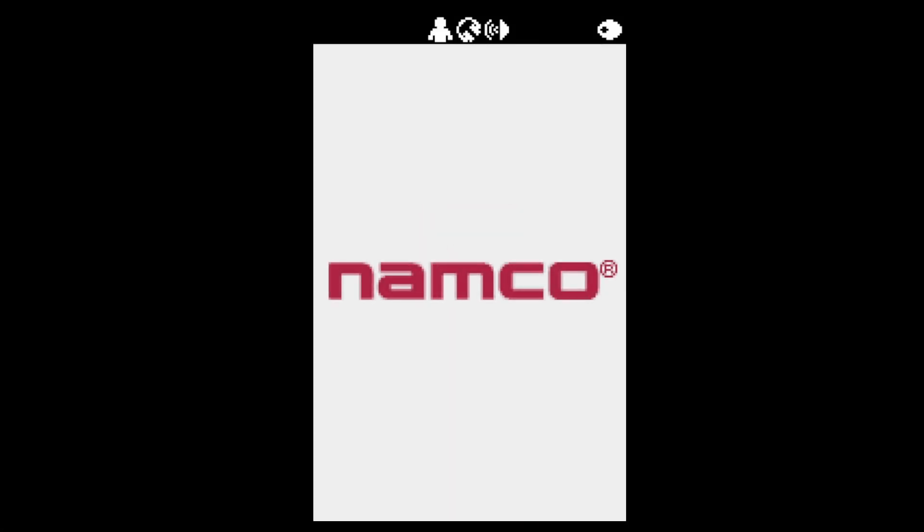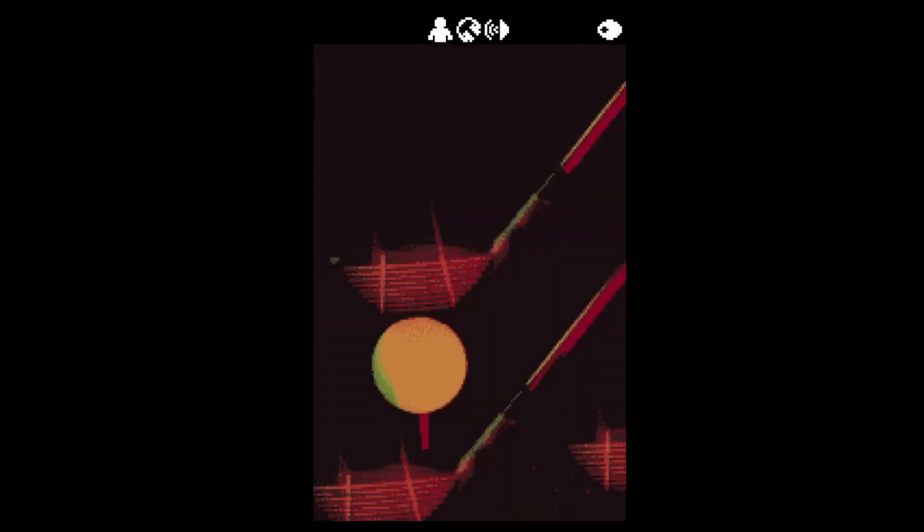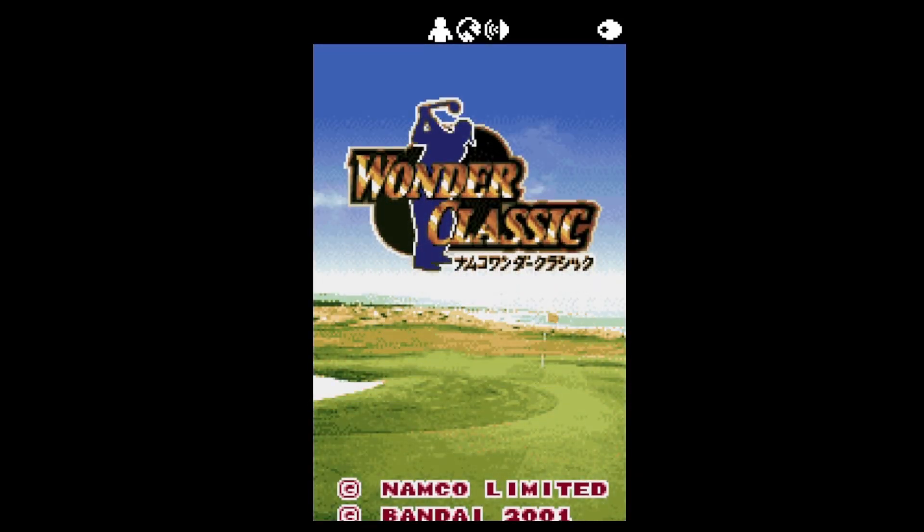Hello, happy Friday! Paul is Best for UK here, welcome to today's Game a Day video. Today's game is called Wonder Classic — this is a golf game. We had a golf game earlier in the month called A-Nice on Black and White WonderSwan One; this is now a color golf game. It looks very similar in some respects. Let's have a look — it's just called Wonder Classic apparently. There's the intro with lots of digitized pictures, going a bit of a rave.